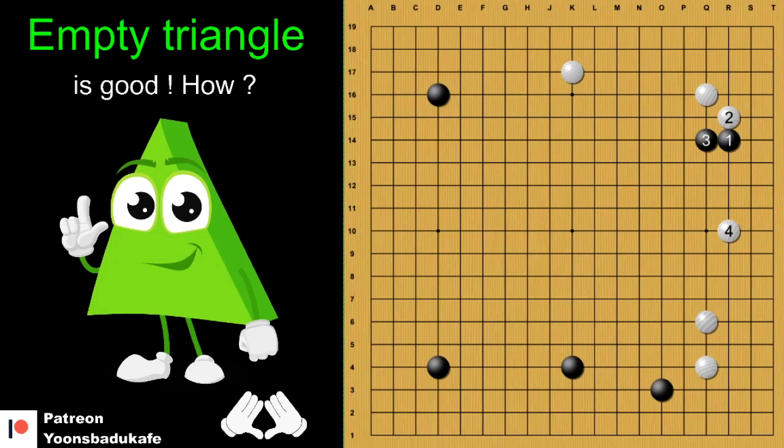The first situation. After move 3, normally we play here, move 8. But white pincered here, move 4. So now you have to answer well as black. For example, if you play just like that, white is very happy — white gets both sides, A and B. Now you have to play active, not like this. So this move is very good in this case.